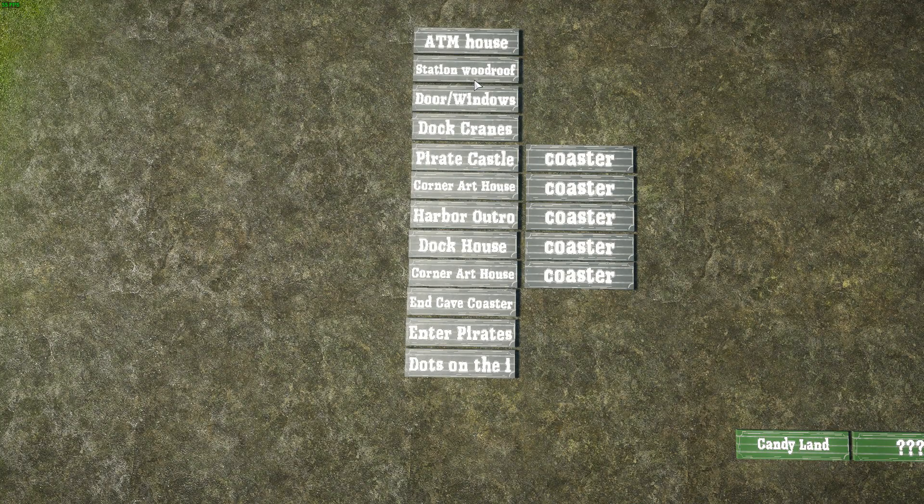Then we're going to do a station wood roof, which will be the building when you come out of the cave and you have the station on your right side — I still need to make a building there. We also need to decorate the door and windows, and I want to do something with the dock cranes — this is actually a new idea.